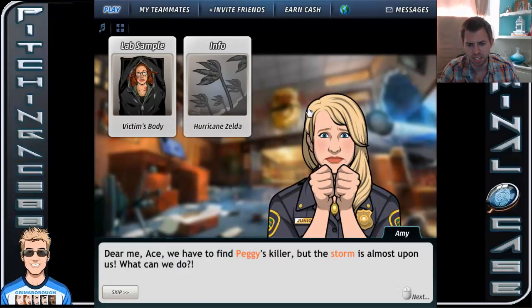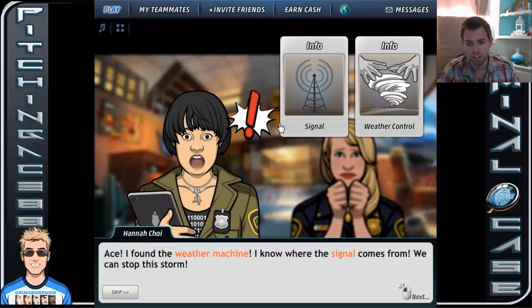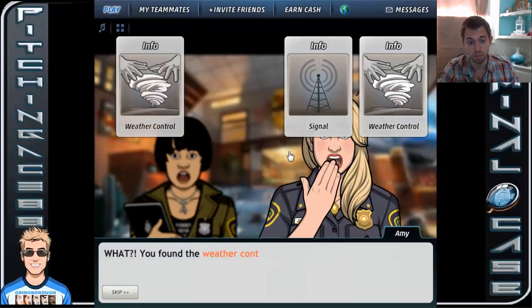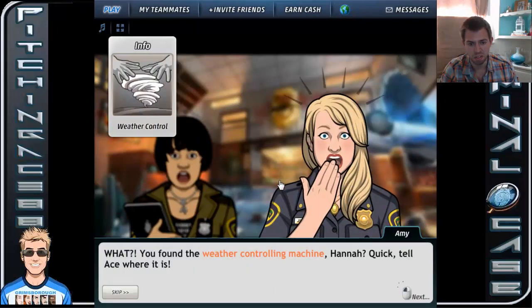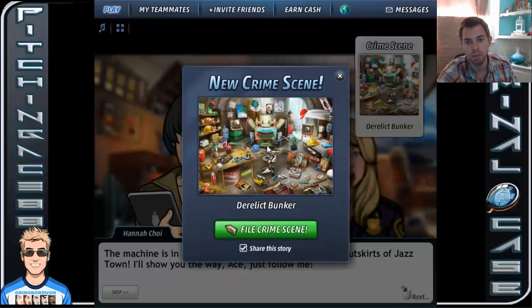Oh dear me, Ace, we have to find Peggy's killer, but the storm is almost upon us. What can we do? Ace, I found the weather machine. I know where the signal comes from. We can stop the storm. You found the weather controlling machine, Hannah? Quick, tell us where it is.